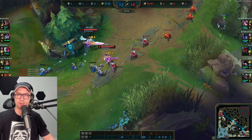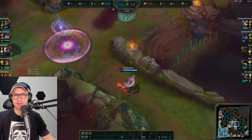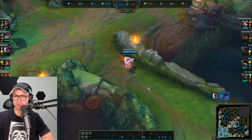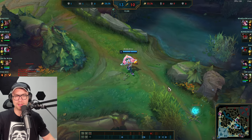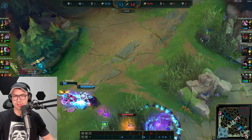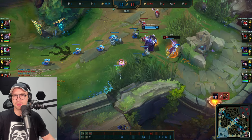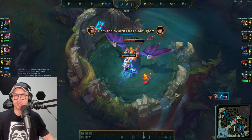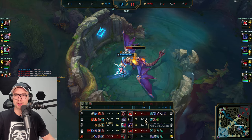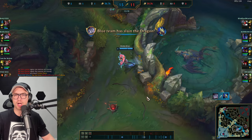Bot lane is pushing up; Nocturne is ulting into the mid lane and we look to counter gank as soon as possible. Walking over — Yone is getting good damage in and actually wins the one-on-one. Great stuff by Yone. Bot lane looks like they can kill Caitlin themselves, so instead of ganking Briar takes the Dragon, getting it pretty much on spawn and taking advantage of Nocturne dying. Dragon is a global buff — always very worthwhile.